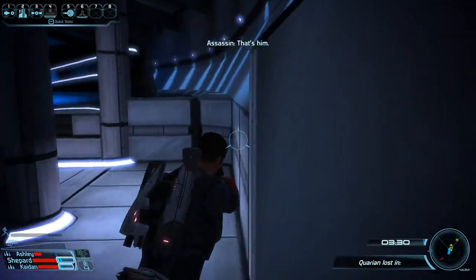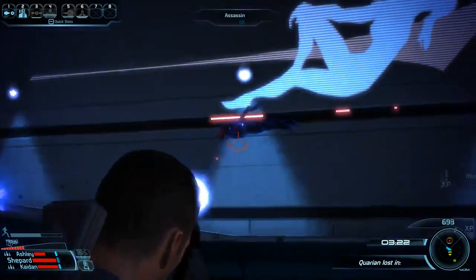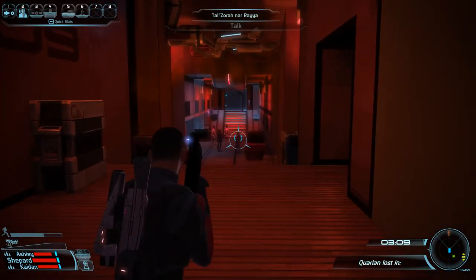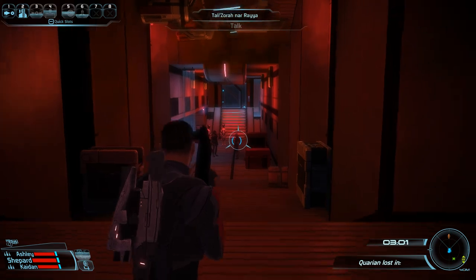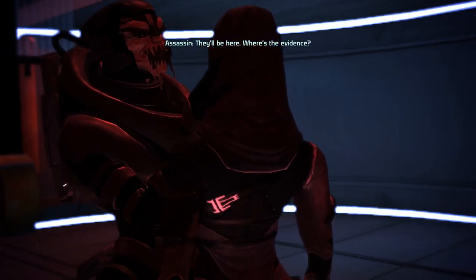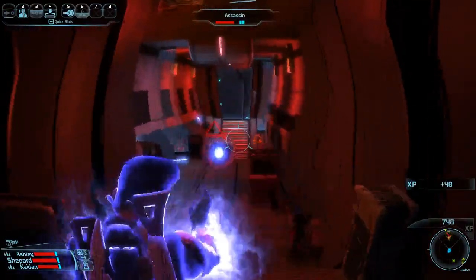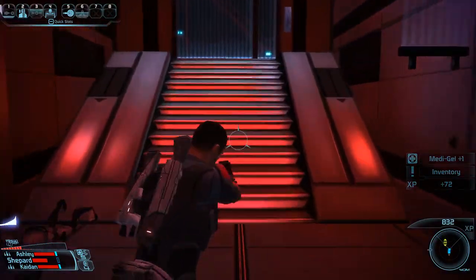If everything works out you should still be alive. Then go up here — two assassins are going to come into combat right when you get to this spot. Use Marksman and hit one of them, then use Singularity to lift the other one up and kill him. Run over to this door and now we're going to talk to Tali. Our goal walking into the Tali cutscene is to have our crosshair aimed at her head. Walk in, and as soon as you get out of this cutscene use Throw to knock all these guys down — ideally it'll kill all of them.